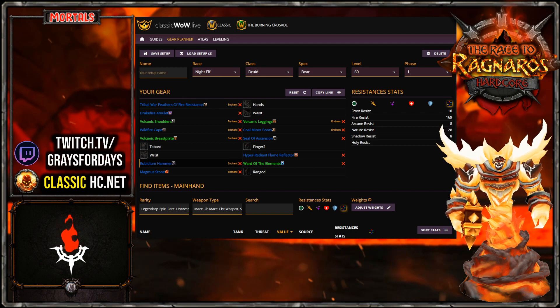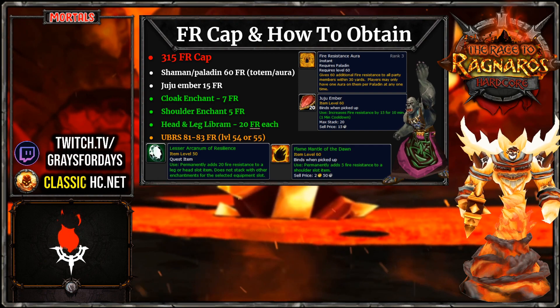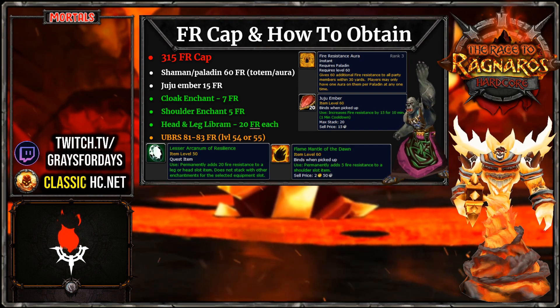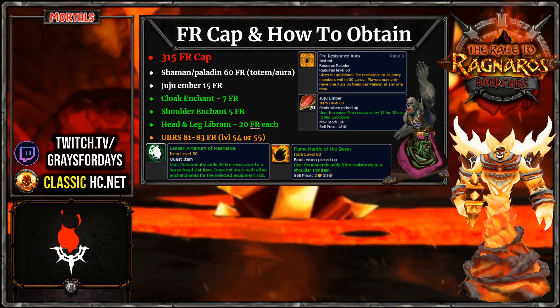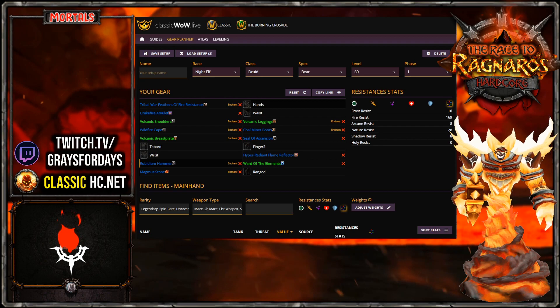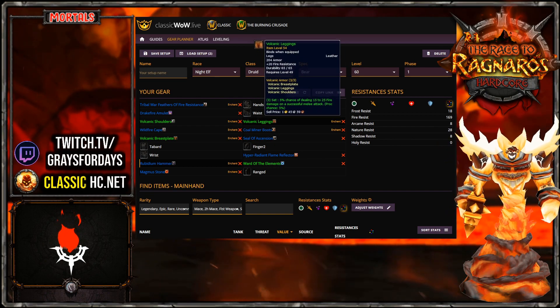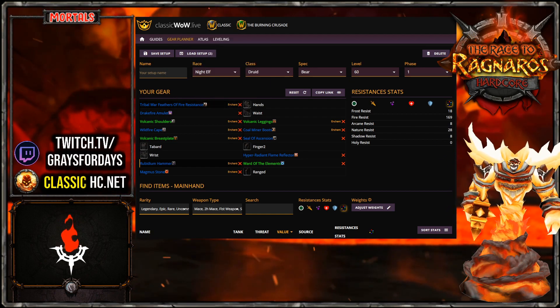This got me to 169 fire resist. Add up everything from the earlier slide - 169 plus all those buffs - and this is over 315, our cap. If we were to stack all of these, it only takes that amount of fire resistance pieces, and it might be more optimal to fill hands and waist with other pieces. But this is what I came up with, and I think it's fairly obtainable.